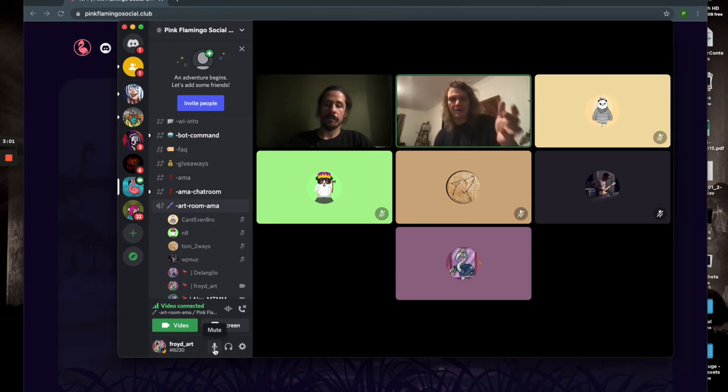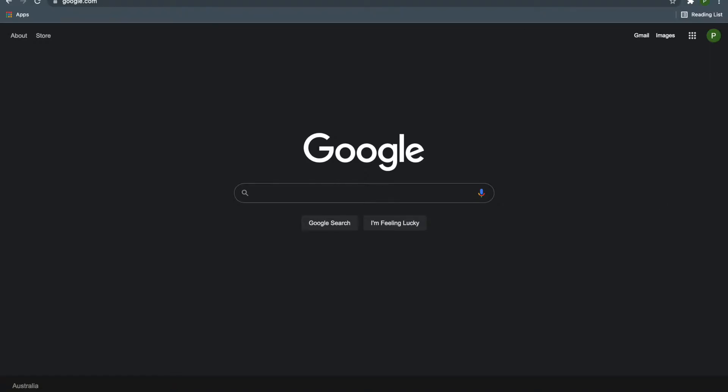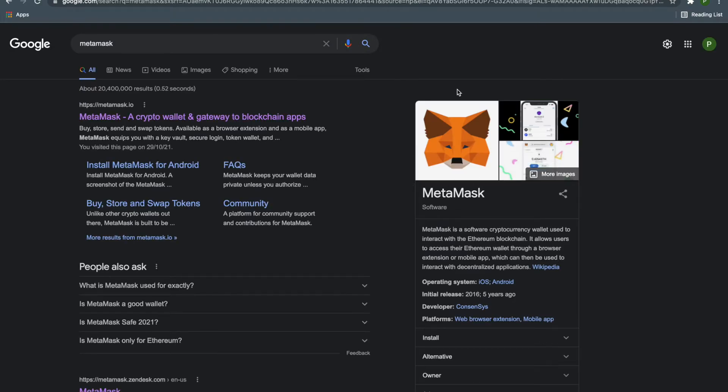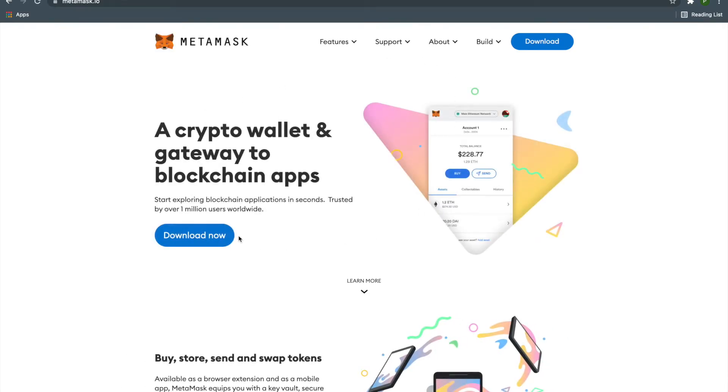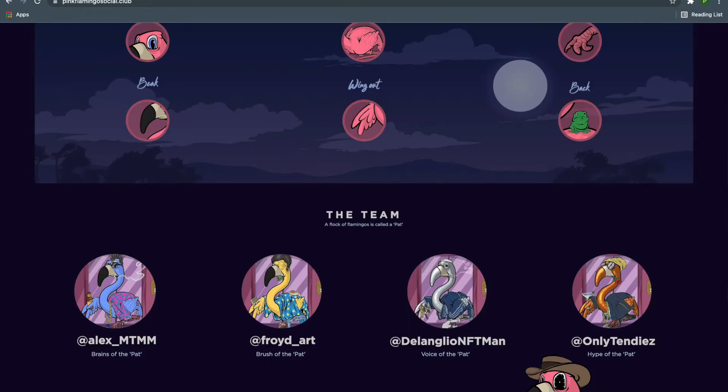We want to cover connecting to the Fantom Opera network and everything you need to do pre-mint, especially for people who have never minted on Fantom before. The first step is getting yourself a MetaMask. If you don't know what MetaMask is, it's worth doing a little research — I'll post some YouTube tutorial links. You'll get a seed phrase, keep that safe, and that's your MetaMask set up.